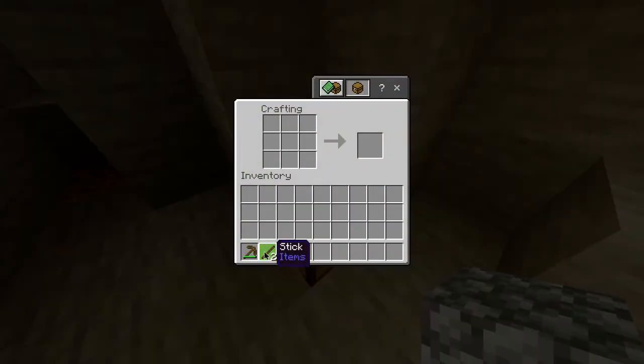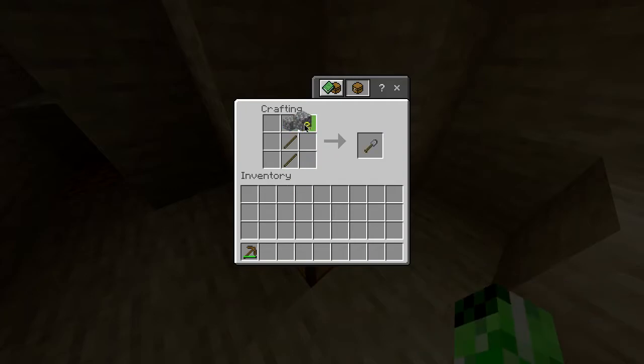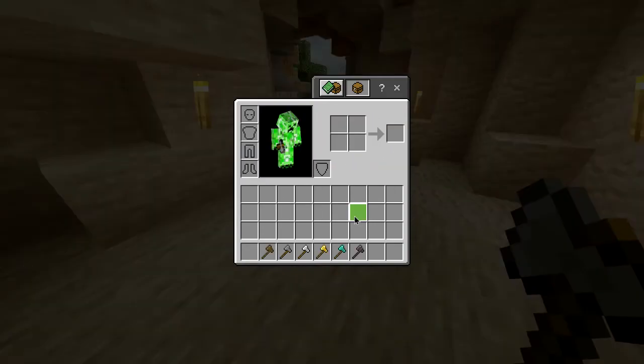You then want to open up your crafting table, take the sticks and put those in a vertical line just like this, and then you want to put the cobblestone just like this in the grid, and that will give you a stone axe.